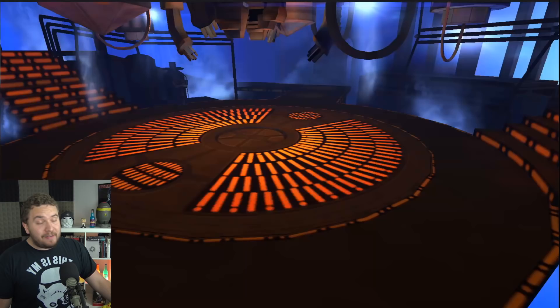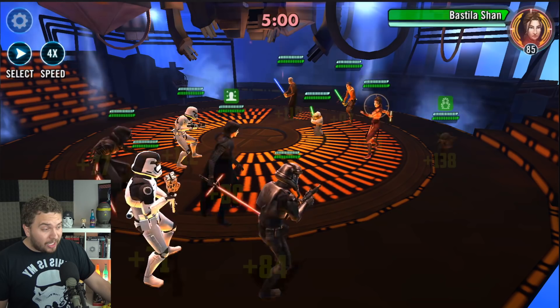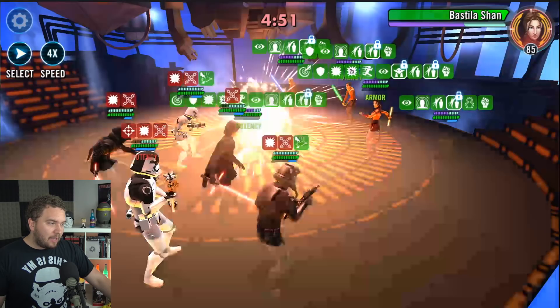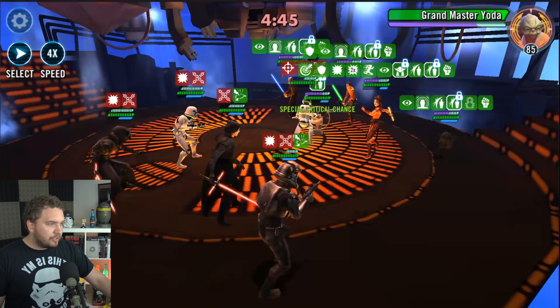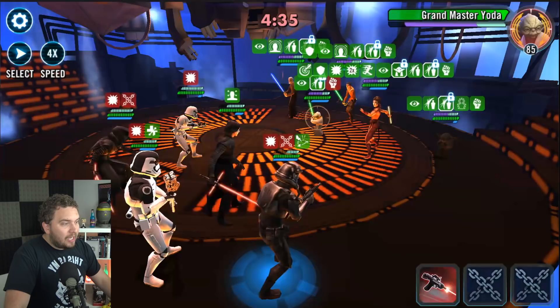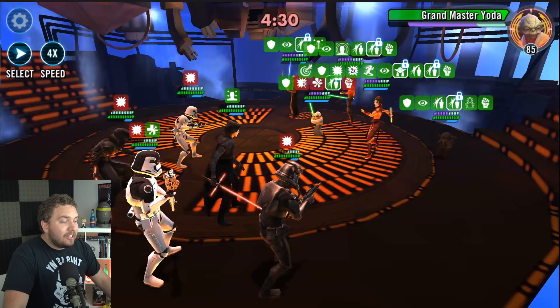The First Order is next on our list. They have a double taunting tank between Kylo Ren Unmasked and First Order Stormtrooper, and Bastila teams hate double taunting teams. We also have some good damage output with the crew we have right here. We're going to take a little beating at the beginning, but that's perfectly fine. Let's start working on their Yoda and stacking up our health on Death Panda because the higher his health, the more damage we can do. We also have Tenacity down with Kylo Ren Unmasked, and Tenacity down is really important against these Bastila teams.